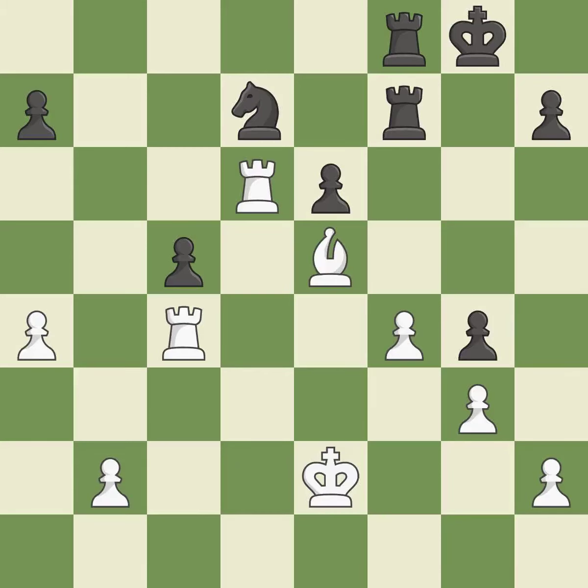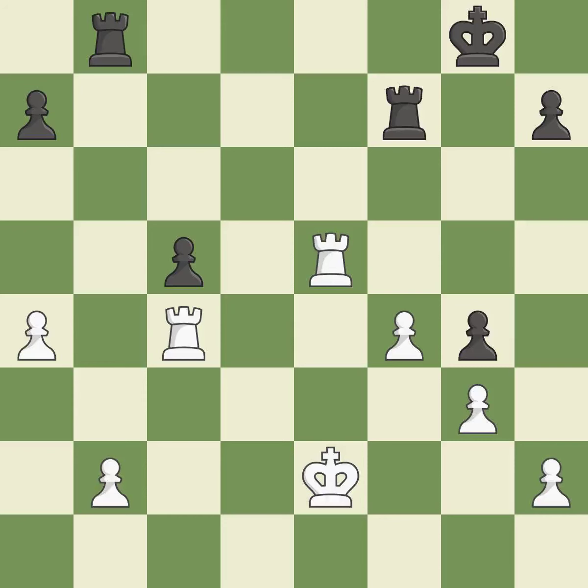A pawn that was being attacked and had no defenses is now protected by this. The pawn is now passed because it can no longer be opposed as it attempts to promote. What I would have advised — it is ideal. Backs off. White is ahead at this point in the endgame. That is a logical response. This misses an opportunity to connect rooks — it is an inaccuracy. The best choice is this one.